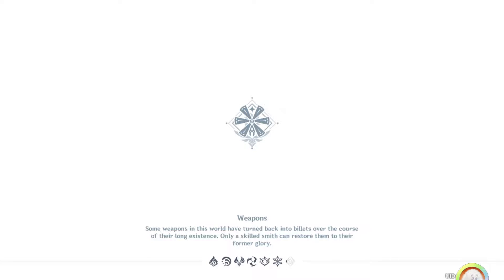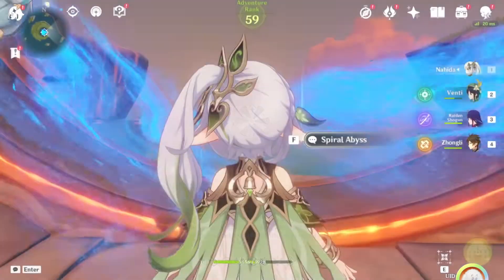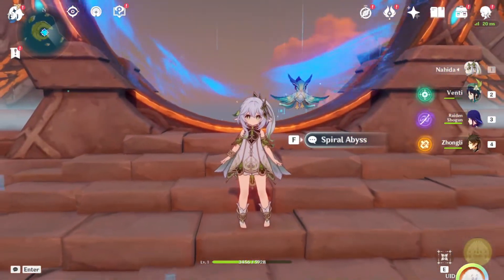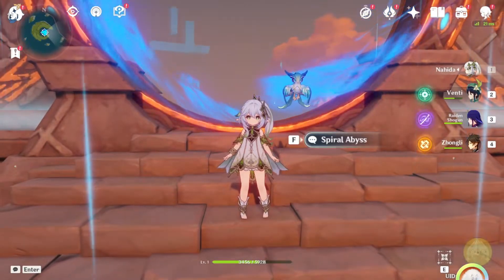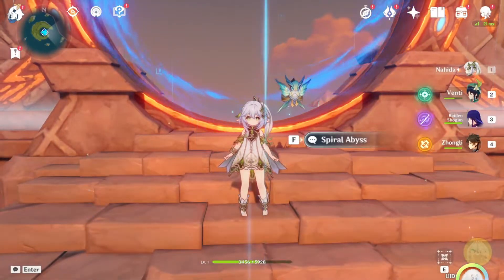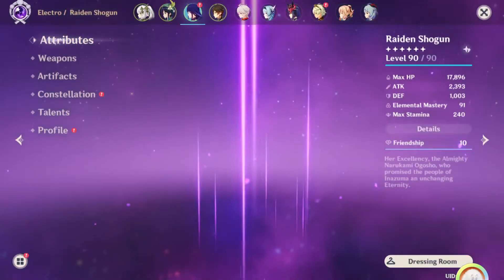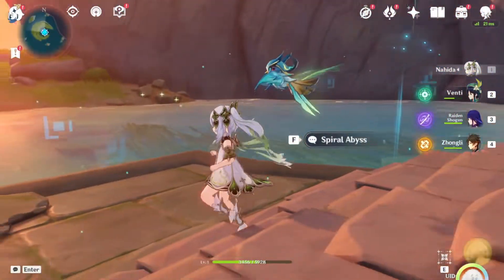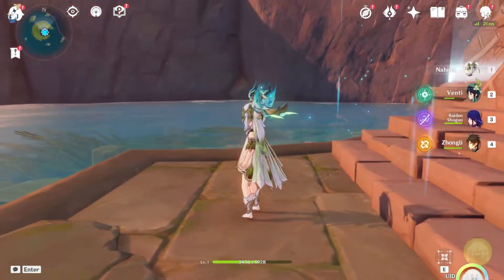Quick review: the Eula team was pretty decent. Nahida — you could argue she didn't do anything, but she did enable my Raiden to at least be able to do aggravates. So there's that.